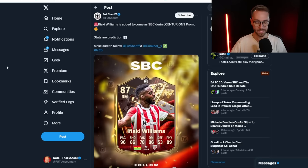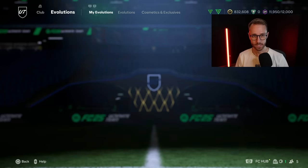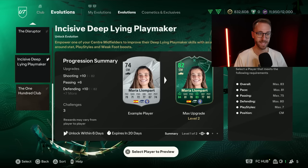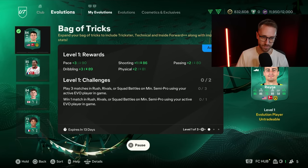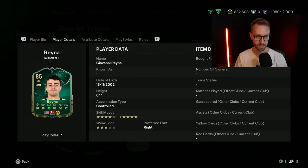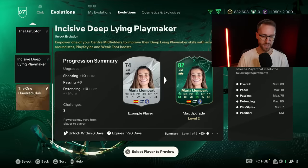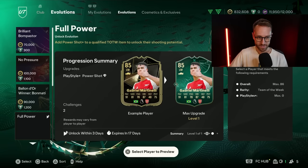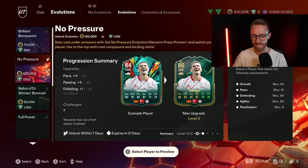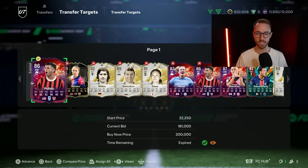We're also going to get Ballon d'Or Challenge SBC number three. And maybe there's a potential for an evolution as well - Evolutions look a little thin right now because so many expired yesterday. I just put Rapid Wing Mastery on Mikey Moore, and also did Bag of Tricks for 50,000 coins on this Gio Reyna card. That card is going to come out looking incredible - one evolution away from a playstyle plus and being insane with a weak foot upgrade. Since we had a lot of Evos expire yesterday, maybe there's another one coming today. Hopefully it's a paid Centurions card design Evo, which could also drain coins off the market.